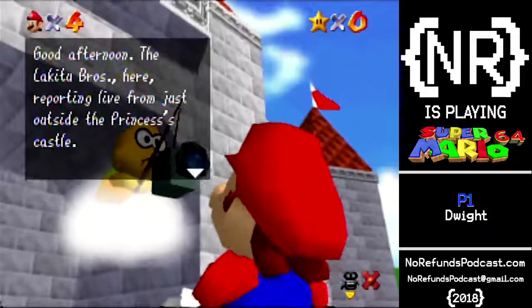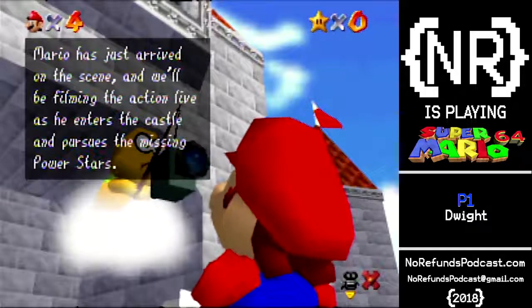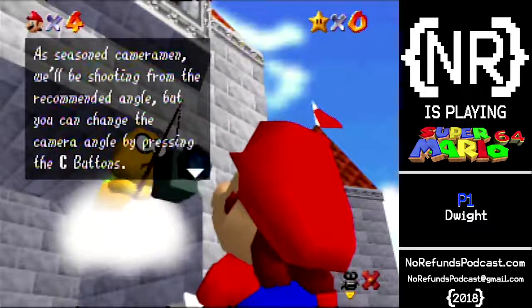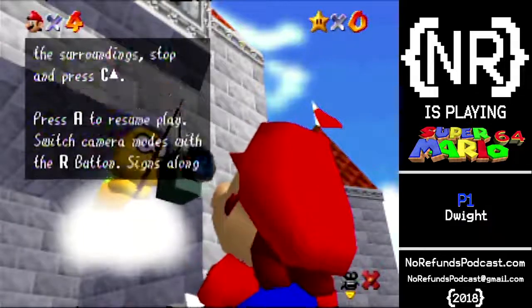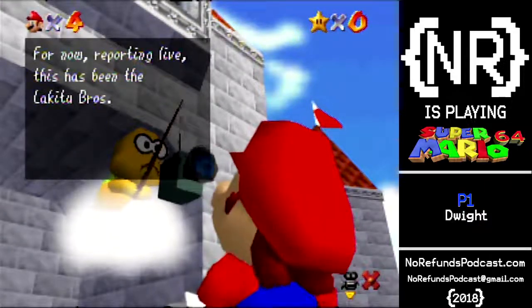Good afternoon. Little Lakitu Bros here, reporting live from outside the princess's castle. Mario has just arrived on the scene, and we'll be filming the action live as he enters the castle and pursues the missing Power Stars. As seasoned cameramen, we'll be shooting from the recommended angle, but you can change the camera angle while pressing the C buttons. To take a look at the surroundings, stop and press C up. Press A to resume play. Switch camera modes with the R button. Signs along the way will review these instructions. Reporting live, this has been the Lakitu Bros.